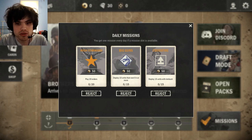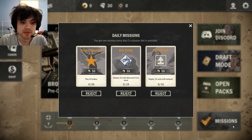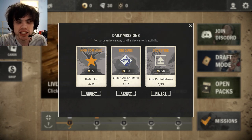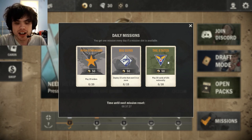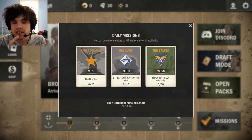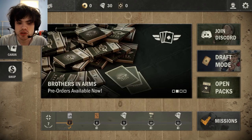Missions will show you what your daily missions are. You unlock one new mission every 24 hours, and this is the primary way to get gold really, really fast — just do your daily missions. These will be either play units of a specific type, like play 30 tanks, or play units with a specific keyword, like deploy 15 ambush units, or deploy 15 units that cost 5 or more. You can reject one mission a day in case you want to get something else. The other group of missions are nation-specific missions — win games as a deck with the major or minor nation, or play cards of that nation. Highly recommend completing them to get gold quickly.